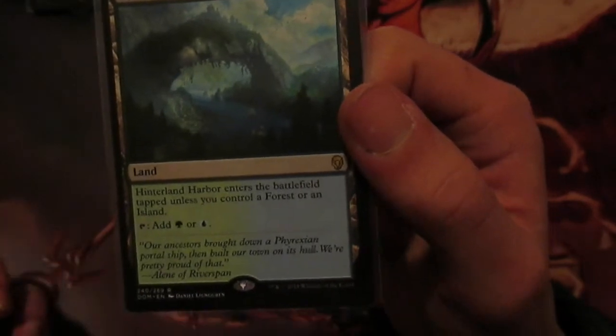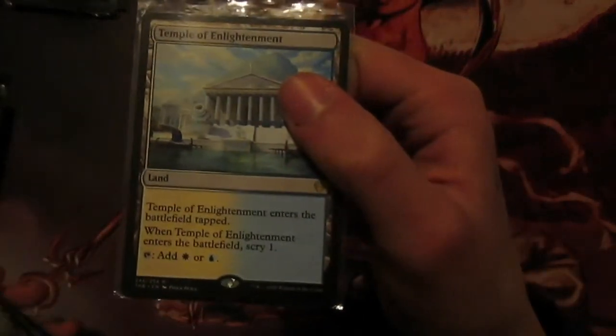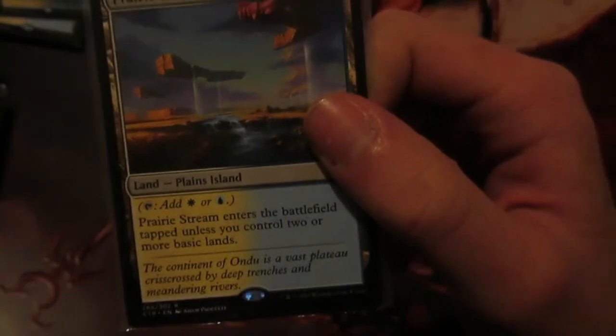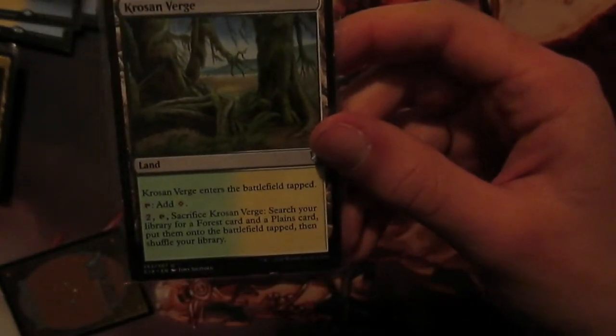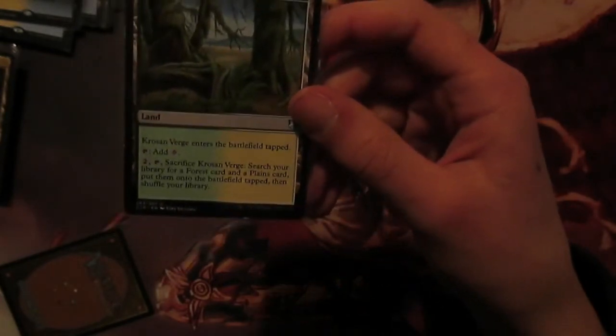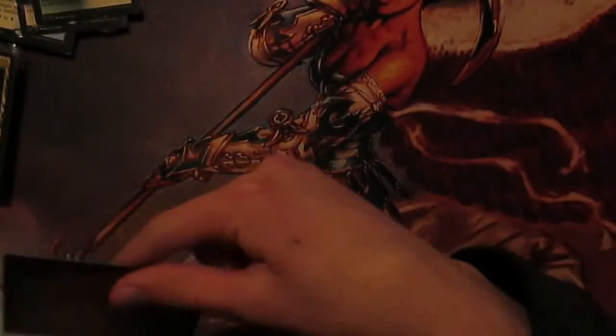Finally we have our lands. We've got four Simic lands: Yavimaya Coast taps for colourless, green or blue but deals a damage; Hinterland Harbor enters tapped unless you control a forest or an island; Lumbering Springs enters tapped unless you control two or more opponents; and Temple of Mystery taps for green or blue and when it enters you scry one - very good card. We have Temple of Enlightenment which does the same but taps for white or blue. Skycloud Expanse you pay one and it adds white or blue. Then Prairie Stream enters the battlefield tapped unless you control two or more basic lands. We then have Krosan Verge which enters tapped and taps for a colourless, and you can pay two to search for a plains or a forest and put them onto the battlefield tapped. This is ramp and it fixes us for all of our colours. We also have a Breeding Pool but that's been moved to a different deck - you can always upgrade the mana base if needed. And Simic Sanctuary - I always put a bounce land in any deck I make in case someone plays Temple of Discovery, meaning you can get a card draw off it.